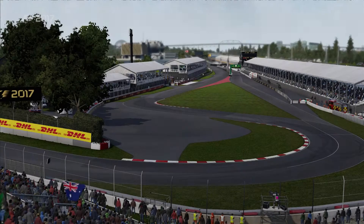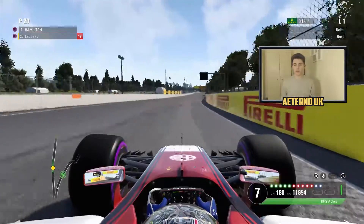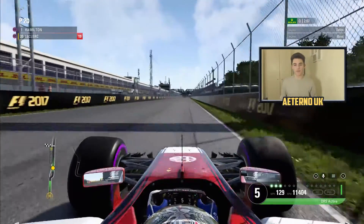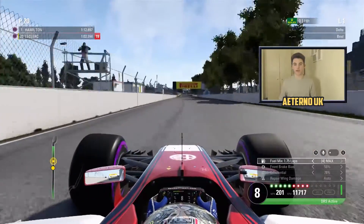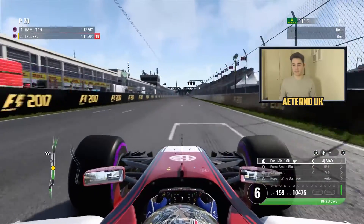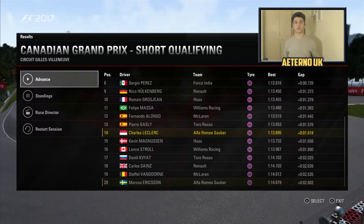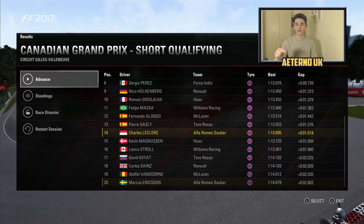Now it's time for qualifying at Canada. It's a short circuit so we have enough fuel in the car. We've gone for a similar strategy to Monaco - going out early to get a clear lap. Coming down the back straight now, just the final chicane to negotiate. We cross the line in 9th initially, but that will tumble. We end up 14th in the end, behind Alonso, which is annoying. You can see the discrepancy between Alonso, Van Doorne, Leclerc and Ericsson.